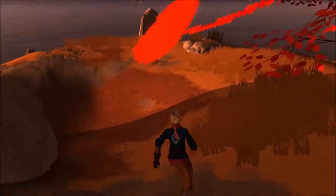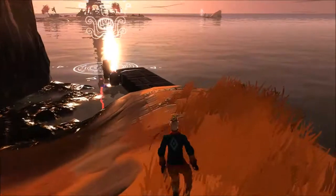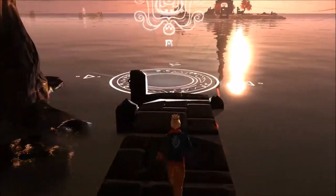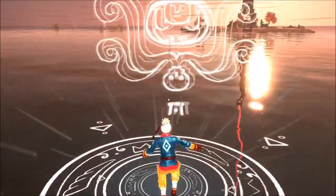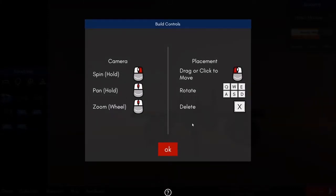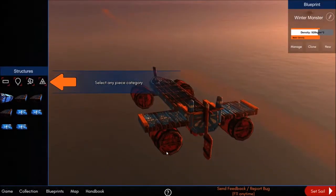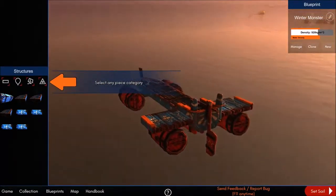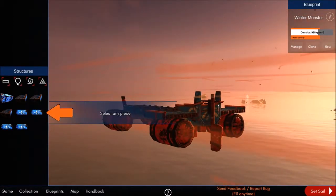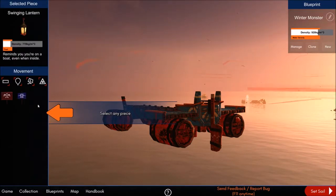The character I'm controlling is called Ronne — spelled R-O-N-N-E — she's female. We've got build controls: holding the right mouse button spins the camera, holding the mouse wheel pans it, and zooming is by scrolling with the wheel. We can select piece categories: structures, lift, pieces, utilities, and movement.